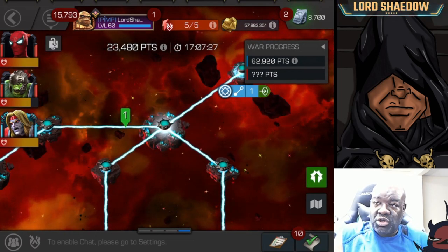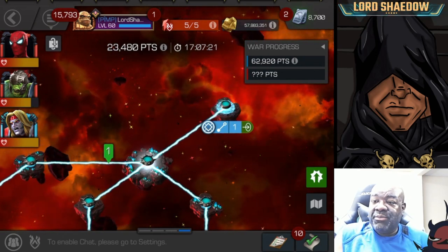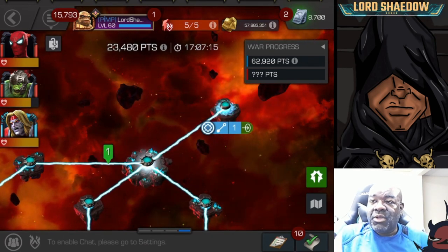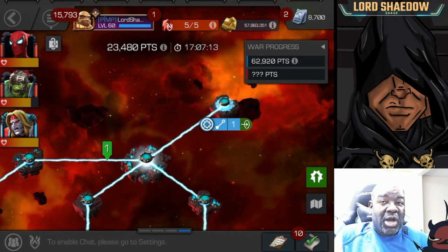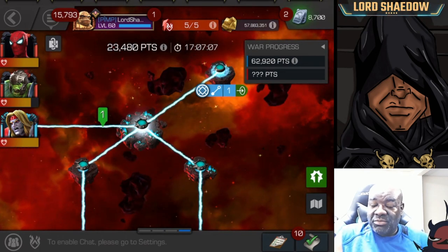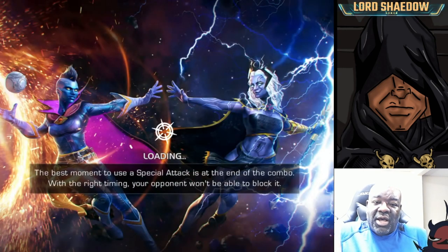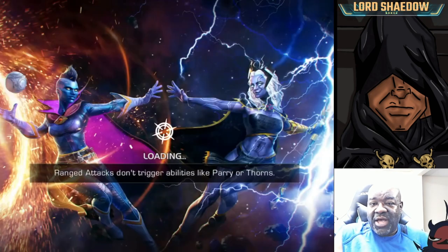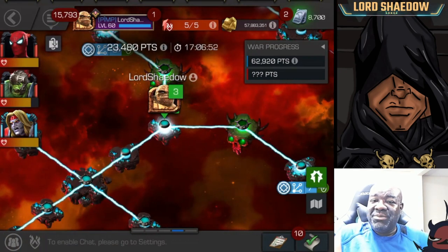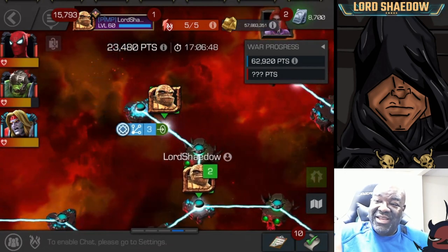Usually one of my alliance mates comes in with a counter for that mini — they already take a path that has Psychic Thorns so they already have counters for it. Every once in a while my Omega Red can handle that mini, but if it's a robot then Omega Red is not the best option. Fortunately I have a lot of help and folks that can really fight.